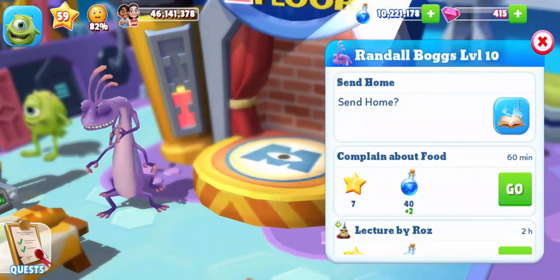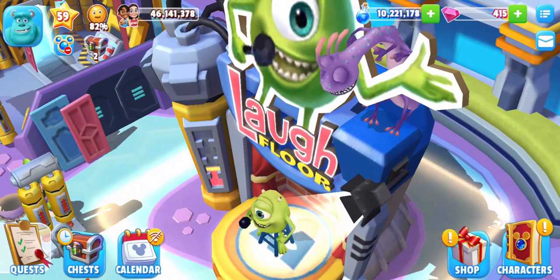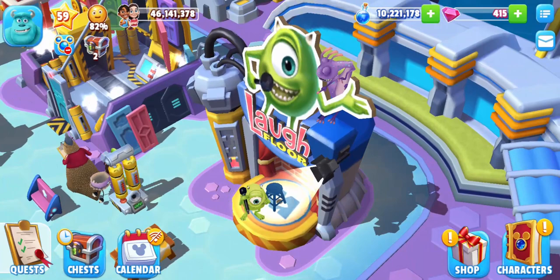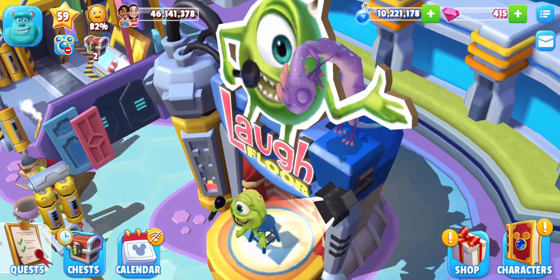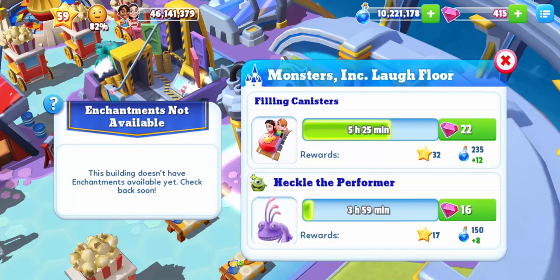Together they can also do an activity at this attraction called hackle the performer. This is a super fun activity because it takes place on the outside of the attraction. Mike is giving a performance and Randall is on the top of the attraction — he's definitely annoying Mike a lot. Mike doesn't notice immediately where it's coming from, but then he sees Randall at the top. It might not be fun for Mike but it is for me — it's actually my favorite activity that Randall can do. It goes on for 4 hours and gives 17 experience and 150 magic potions.